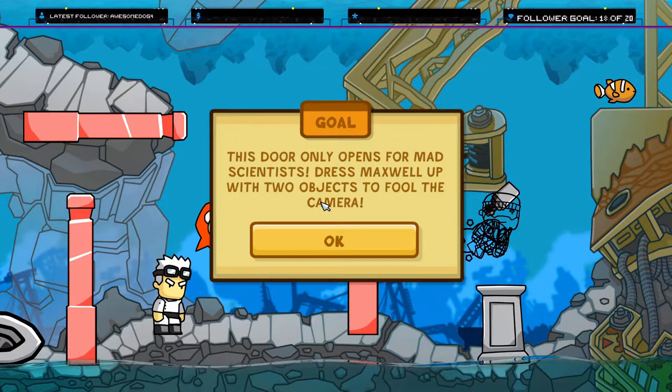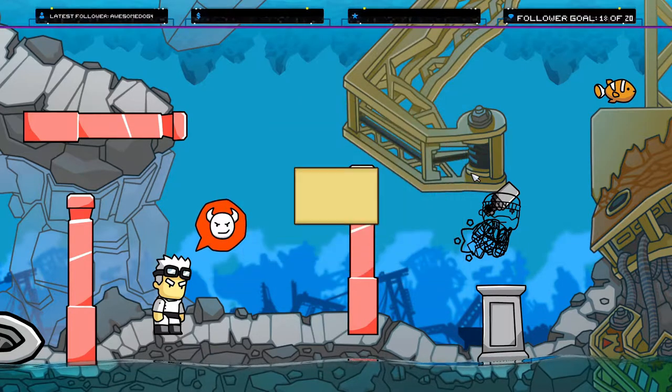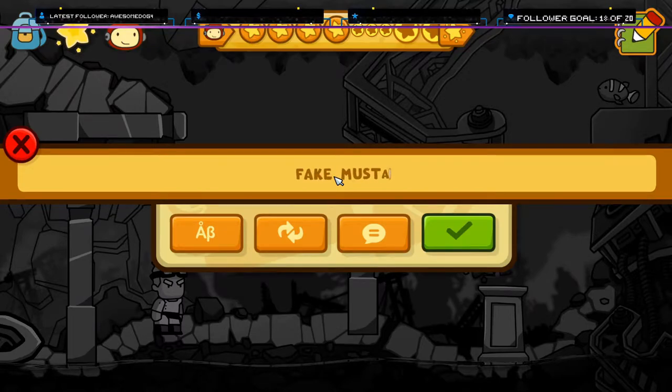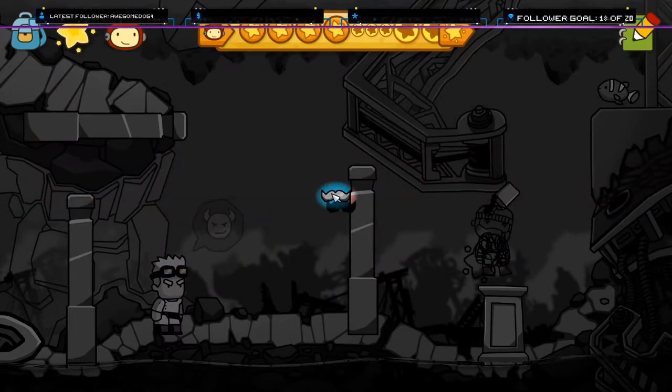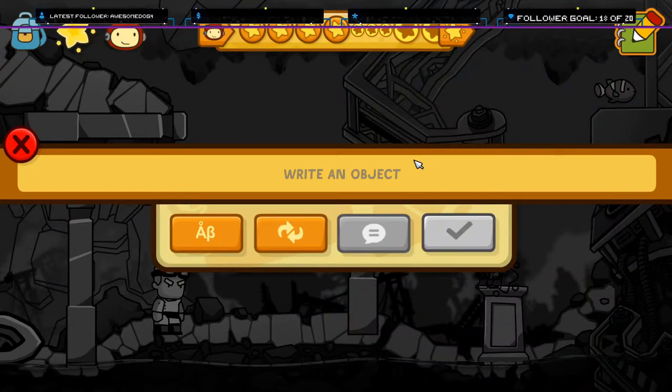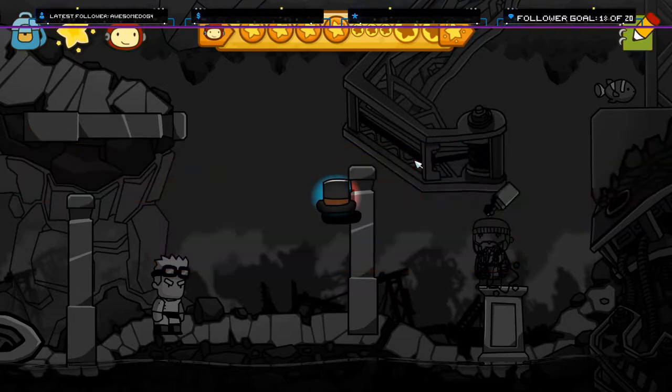This door only opens for a mad scientist. Press Maxwell up with two objects to fool the camera. A fake mustache and a top hat. Well, it's not really scientist-y.